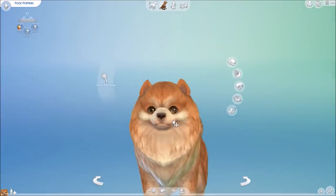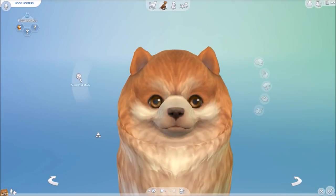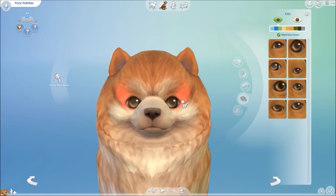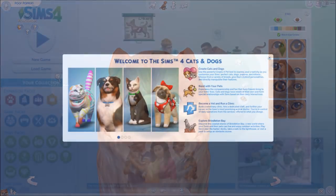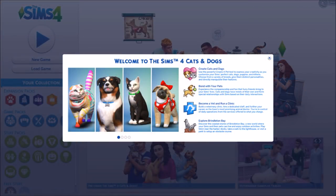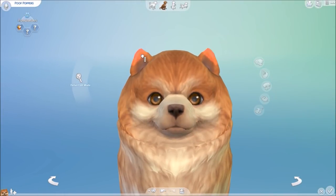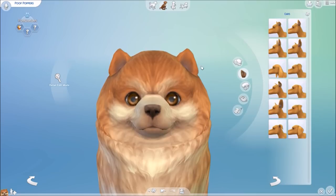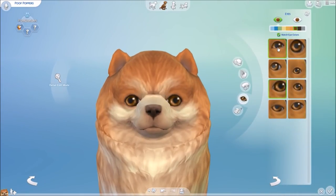I started of course with a cute little dog because I'm a huge dog person. This is the first thing I actually did when I opened the game. You will see a little screen explaining a bit about the pack, but I will focus solely on the Create-a-Dog here, and in another video — linked below — I will do a cat.